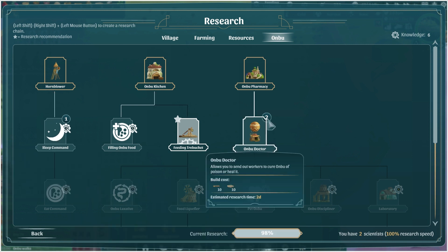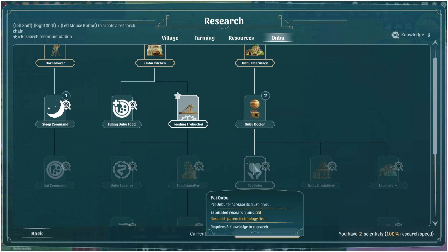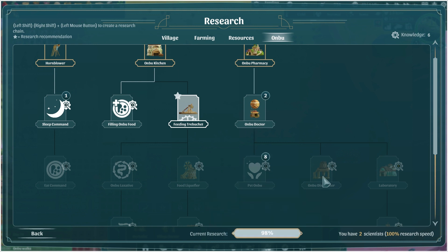I added the sleep command to the queue. We're doing the Ambu doctor next and then we'll have the ability to pet him to make him happier. Let's add that to our queue. We have six knowledge points and we're about to bring in three more from the place we're scavenging, so we should have enough knowledge to do all of this.